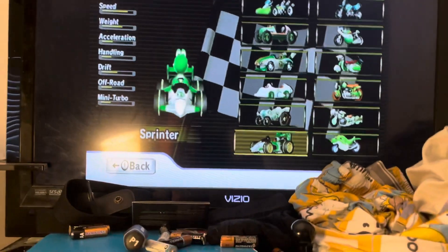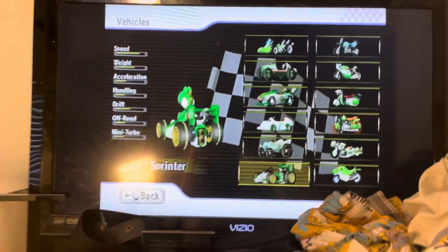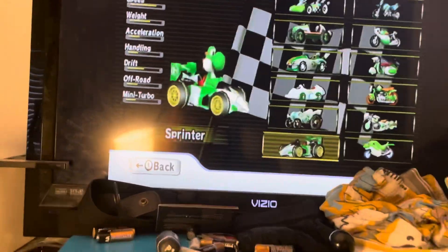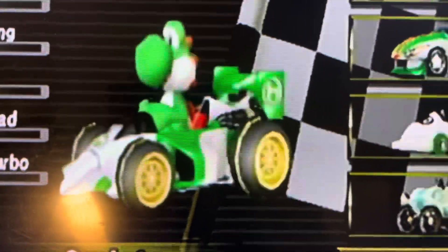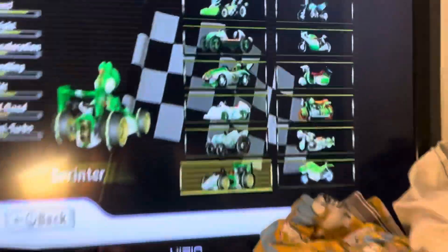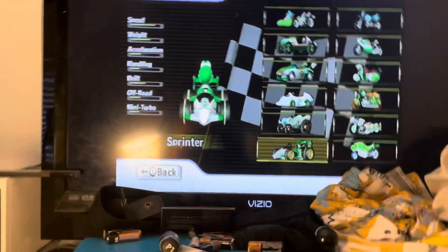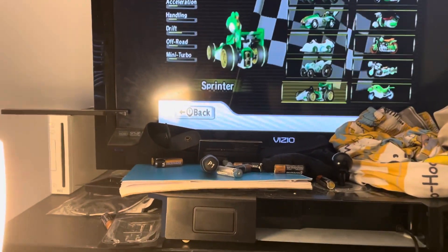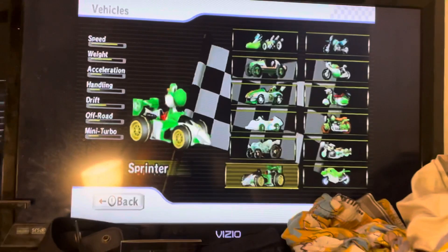And here's the Sprinter — also my favorite cart. In order to get this car, you have to unlock 24 Fast Staff Ghosts in Time Trials. The cart's body resembles a Formula One race car and Indy car — both have open wheels, and so does the Sprinter. The Japanese and British English version is called the B Dasher Mark II. This car appeared as a normal Staff Ghost with Luigi on Luigi Circuit, and also as a Fast Staff Ghost with Mario on Mario Circuit.